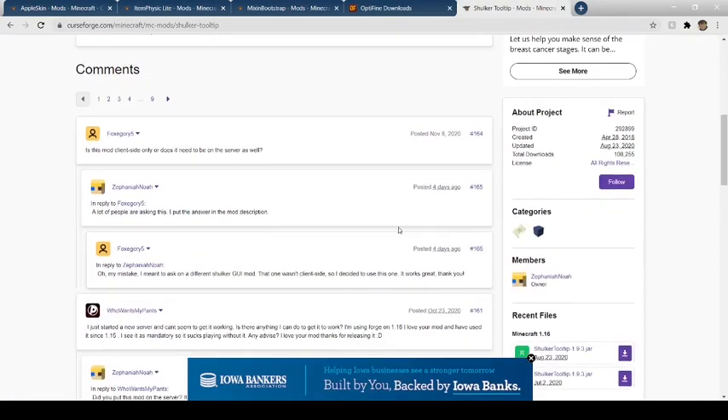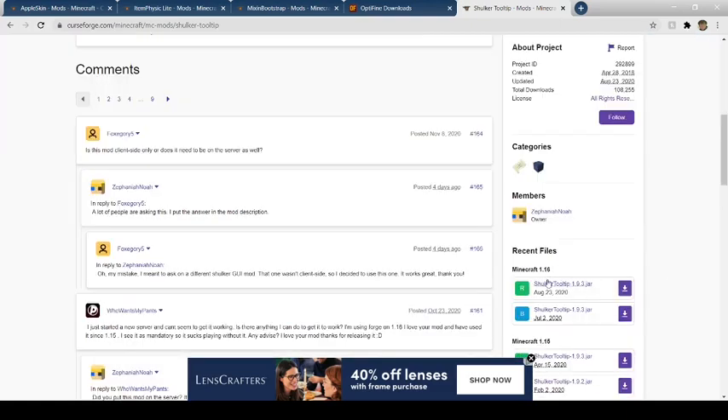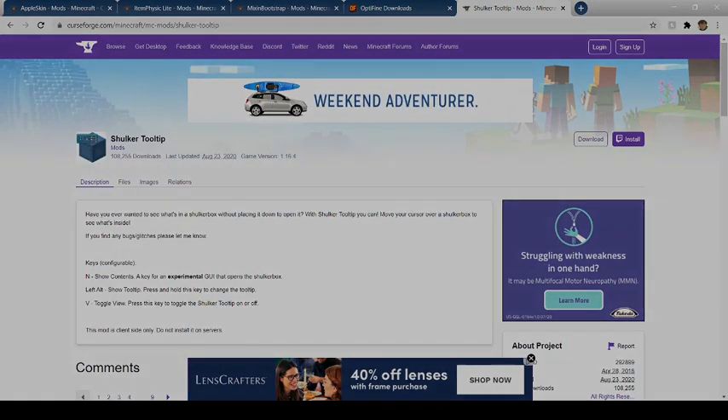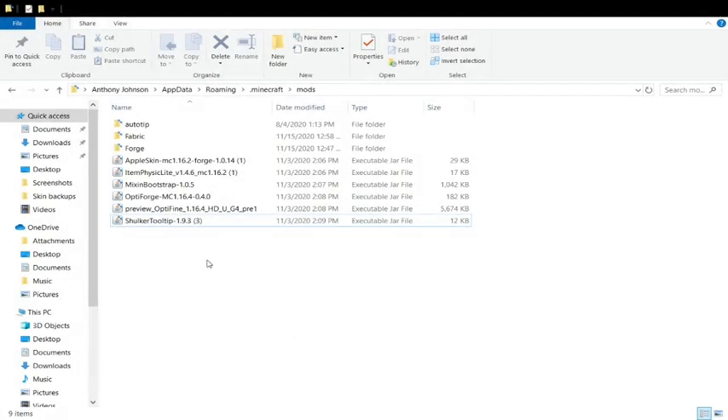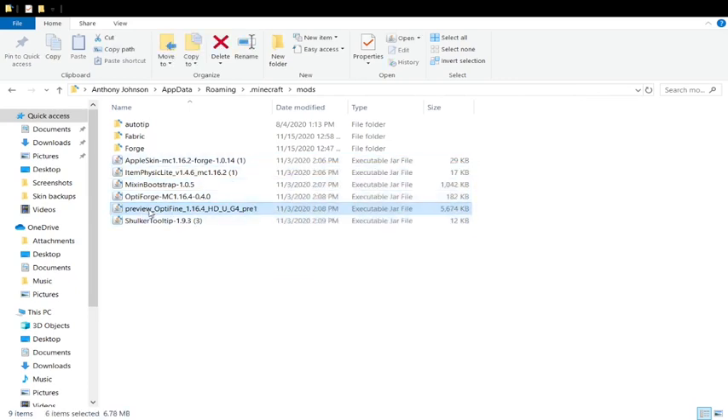And then over here we have Shulker Tooltip, which does officially support 1.16.4 as listed right here. So yeah, then you just download the release version for 1.16. Once you have downloaded all those, let me cut over to the folder you bring them to. So over here in the folder you will see that there's six of the mods that you've just downloaded. Drag them all in, including the preview for Optifine. Do not double click it. Just drag it into the mods folder along with every other mod that you have downloaded. Do not double click them — just drag them into the mods folder.